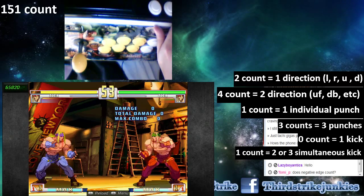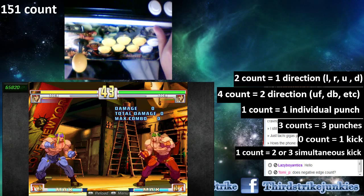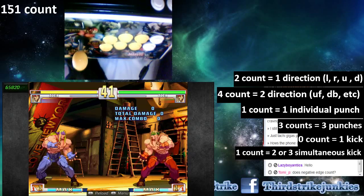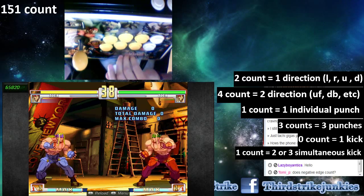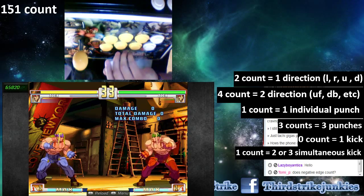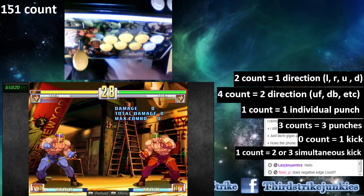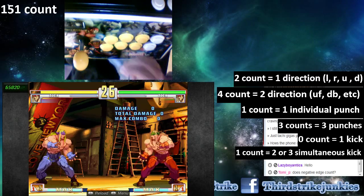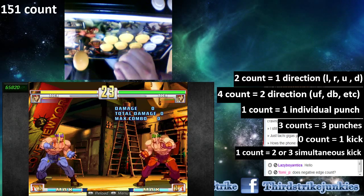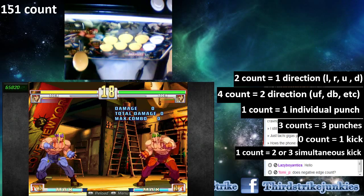That's a quick lesson on getting out of stun faster. It should apply the same way to pad, and it's probably easier with analog sticks since you can do diagonals more naturally. With extra buttons available on a pad, it'll probably get out even faster than on stick.